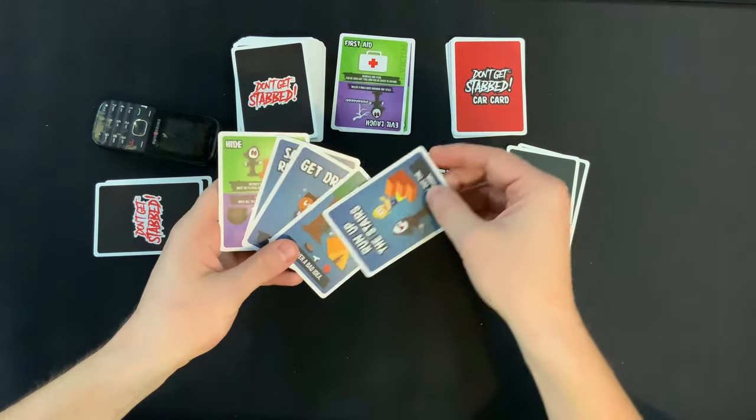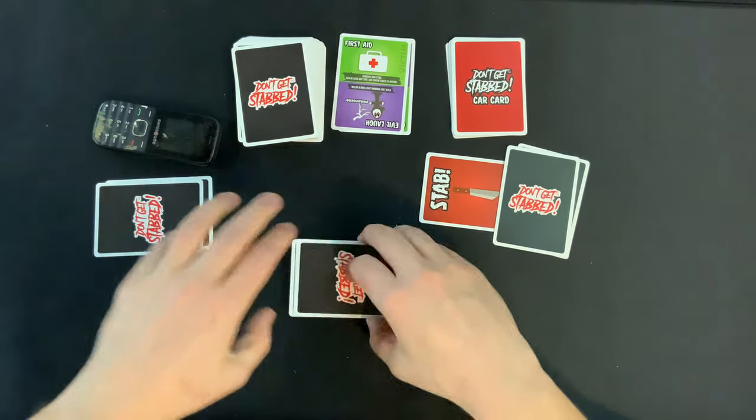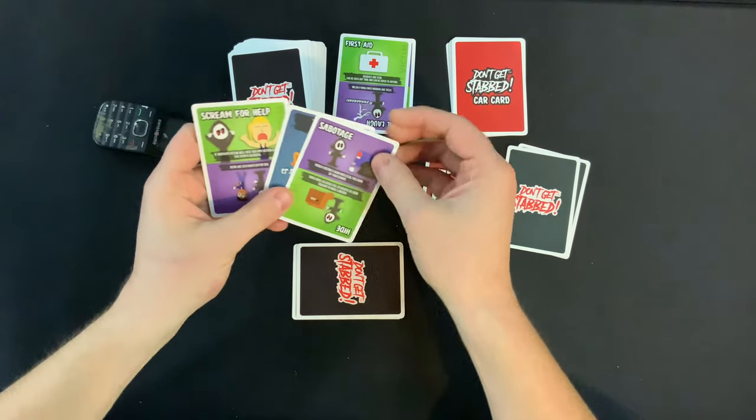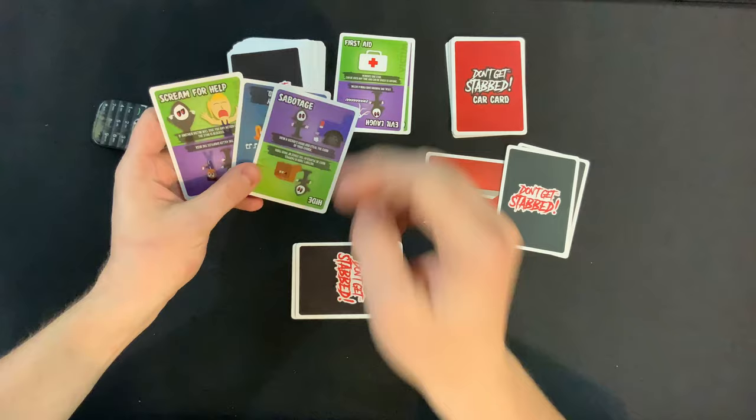Moving on to this player, let's see if they can have a good turn. Run up the stairs — none of these match. They're not getting the matches they need. It goes back to the killer. Draw a card — view a victim's hand and steal the card of your choice. Very interesting.